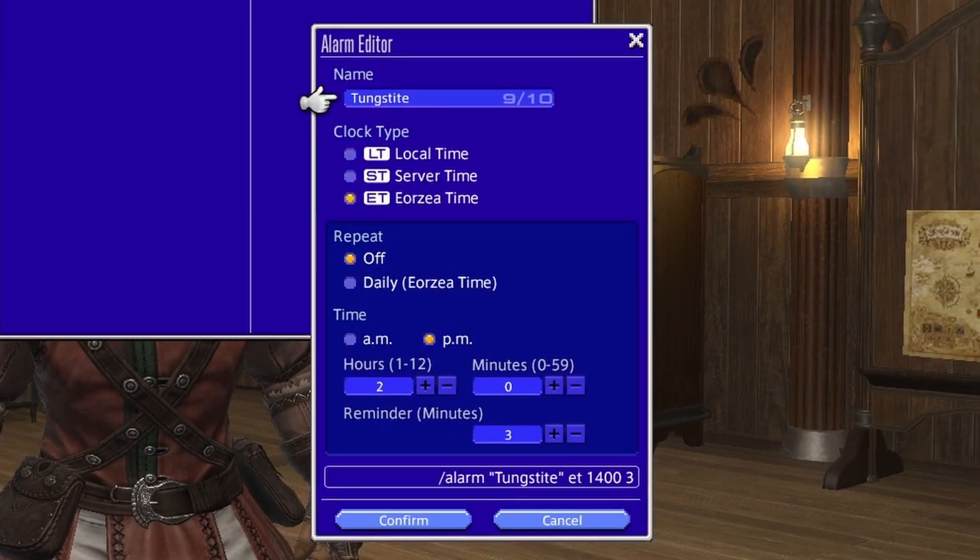It'll bring up this alarm menu. Make sure it's all set up with Eorzea time, because you know what happens every Eorzea time. You can have it repeating or not, and then take this example and repeat it — the next time it's going to come up is at 2 PM or 1400.